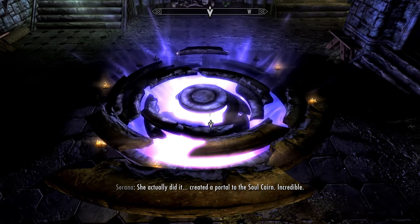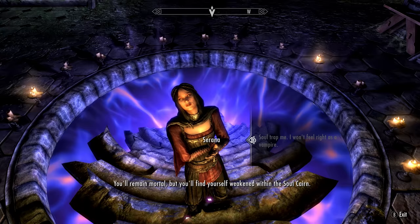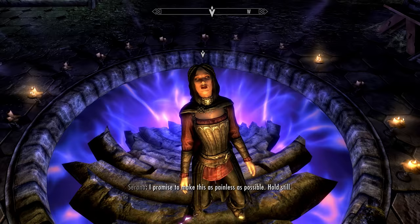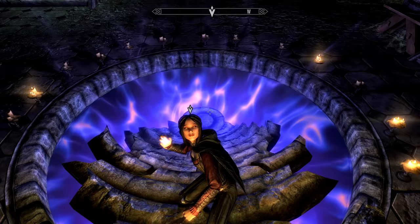There is however one more step we have to take before entering. To enter, you'll either have to be a vampire, become a vampire, or have your soul partially trapped. If you're a vampire or want to become a vampire, just tell Sarana and she'll do it for you. But if you want to stay human, just take the option to have your soul partially trapped. It's meant to weaken you slightly throughout the quest. Once you choose one of those two options, head into the Soul Cairn. You've earned it.